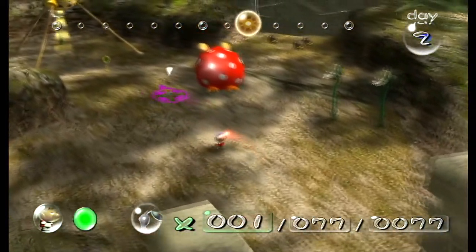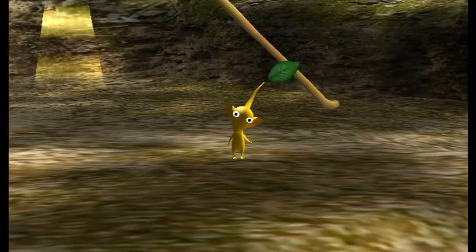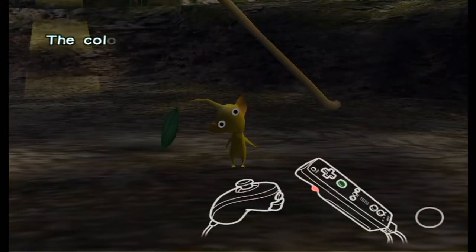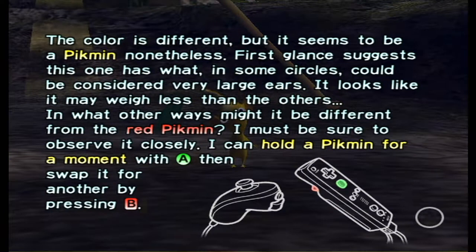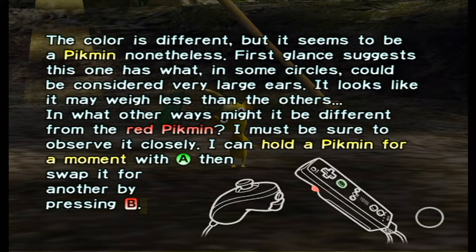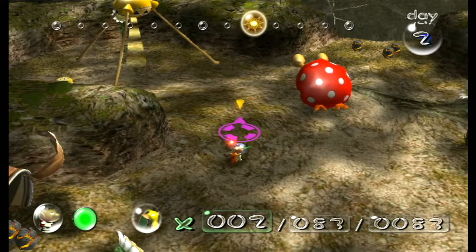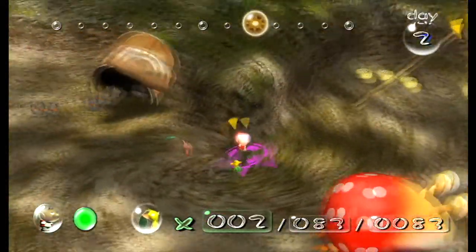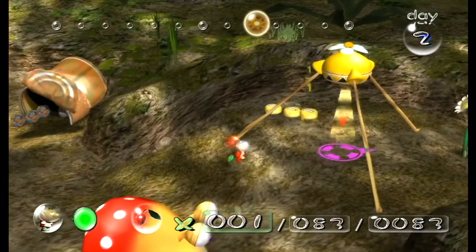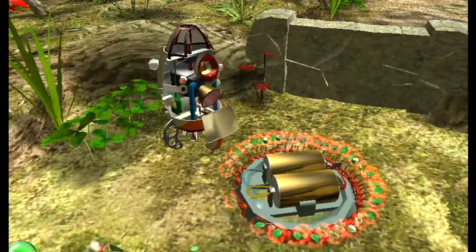Let's go pick this guy. With you, my yellow friend - the color is different but it seems to be a Pikmin nonetheless. First glance suggests this one has what could be considered very large ears. It looks like it may weigh less than the others. I can hold a Pikmin with A then swap for another using B. Yellow Pikmin can be thrown a hell of a lot further and higher than red Pikmin. They are weaker than red Pikmin but have another useful ability too.